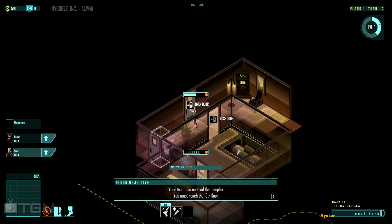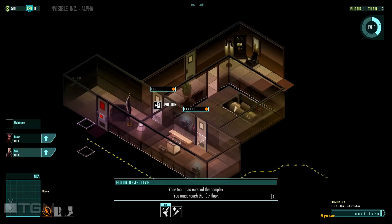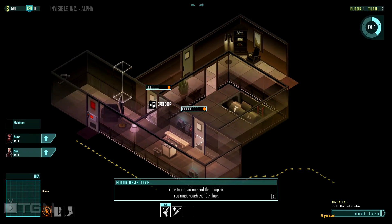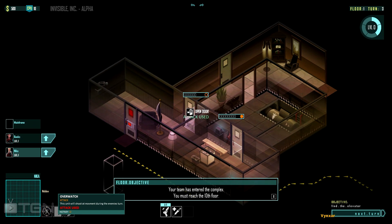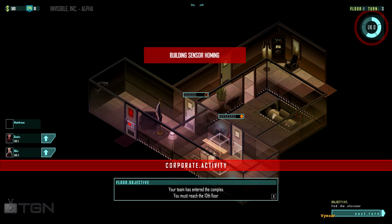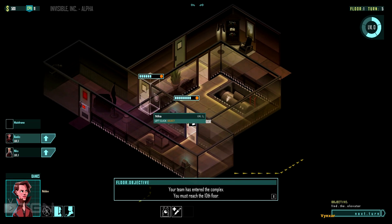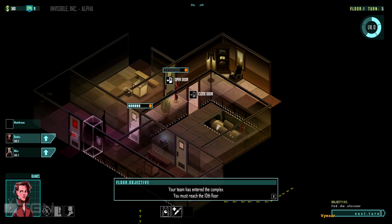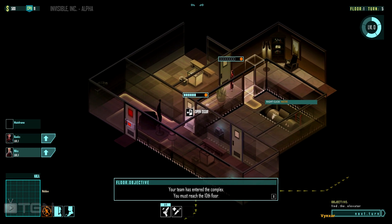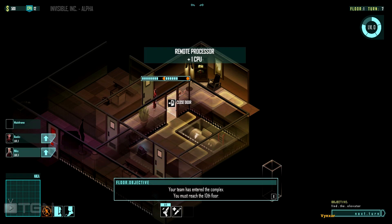Nikka is going to check this door because there are a few guards and I want to know where they are. I can't grab the camera here so I'll go back. Let's select the Overwatch ability so I won't be surprised if anyone gets in. As the door is locked, I'm pretty sure I won't see anyone. Let's check what's behind the next door — nothing much. I'm going to try to find as many things as I can on the first floor.